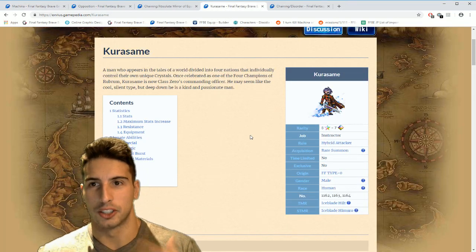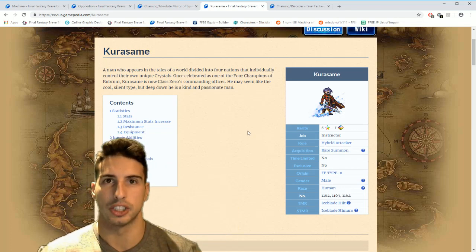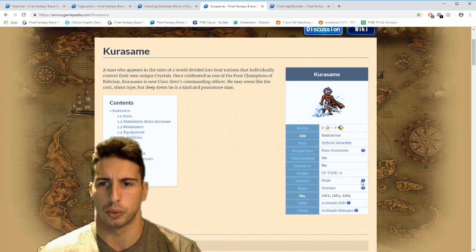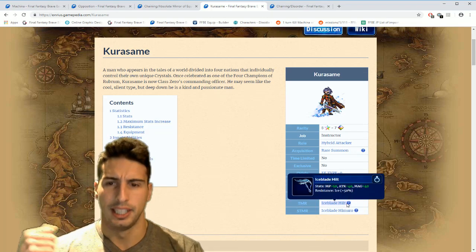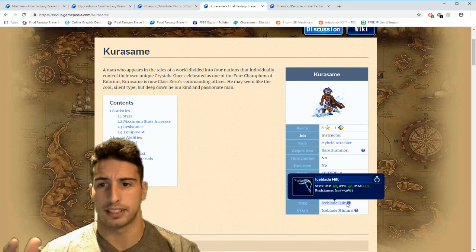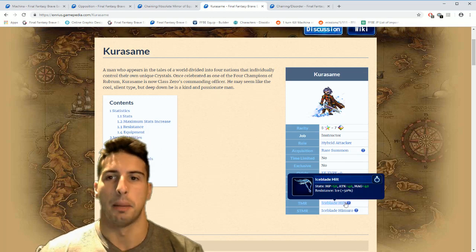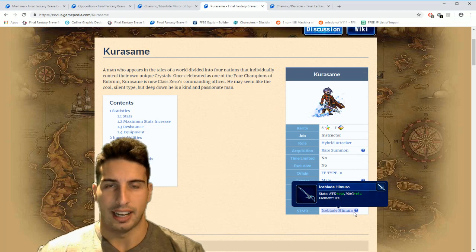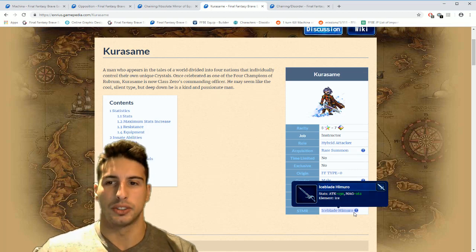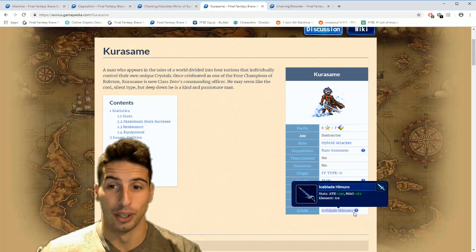Now let's move on to my favorite — Kurosame. This is the one that I really love. He's a hybrid character, so you have to build his magic and attack as much as possible. His TMR is Ice Blade Hilt, an accessory that gives 50 MP, attack 40, magic 40, and ice resistance 50. His Super TMR is where everything is beautiful — it's a sword with ice elemental attack 130 and magic 162. This thing is really really good.